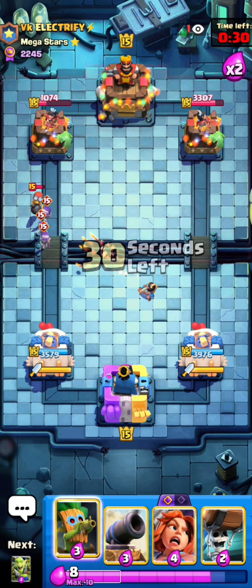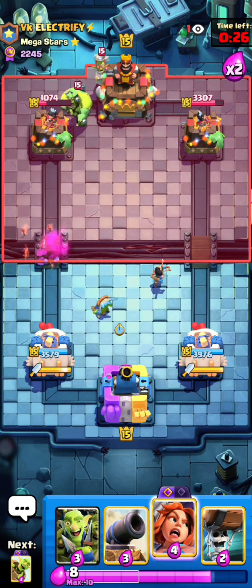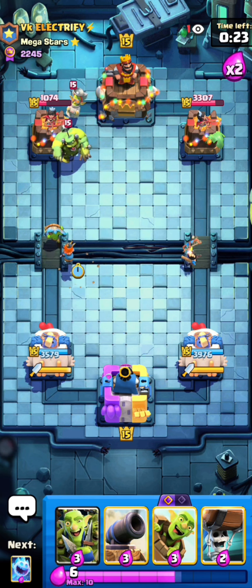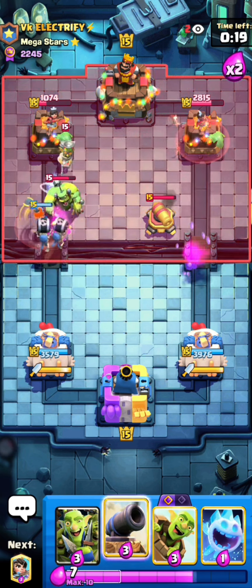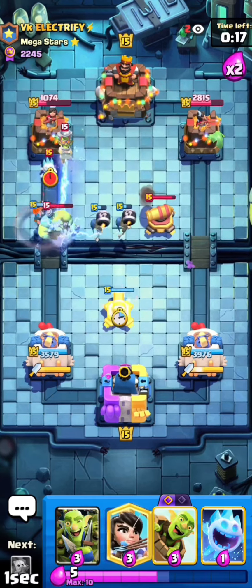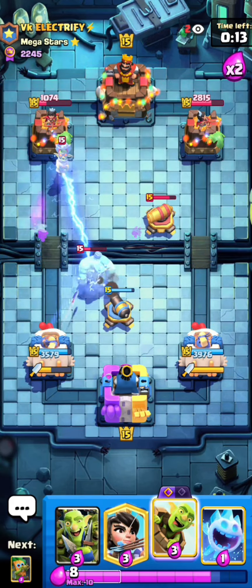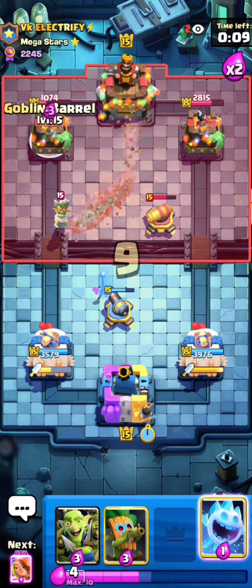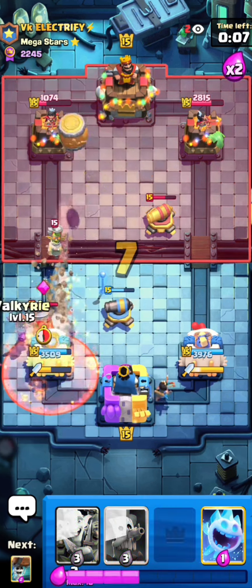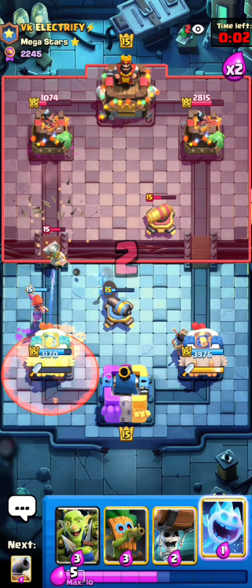Very good log right there for sure since I played the Goblin Gang. I'm just keeping up the pressure perfectly, not giving him any chance to go in — I have him in the perfect cycle. I misplaced my Valkyrie, that's a horrible mistake, but I can go Wall Breakers to force out another response, and that gets pulled from the cannon but he wastes the ability.